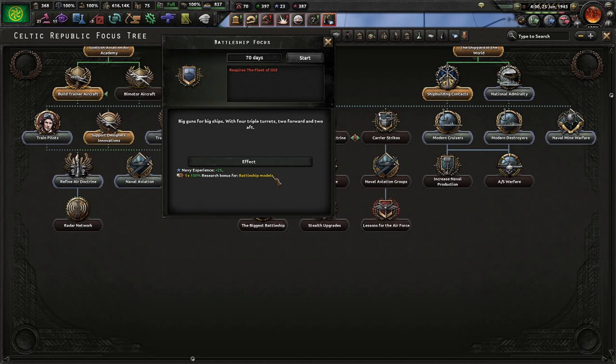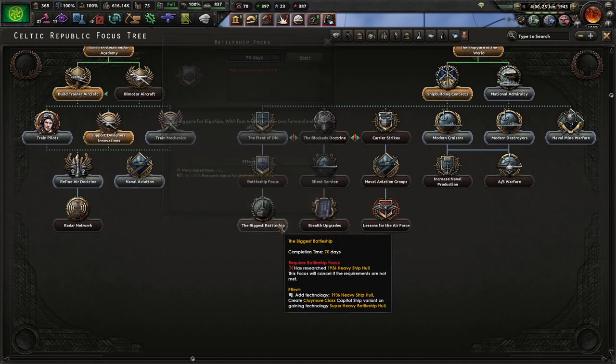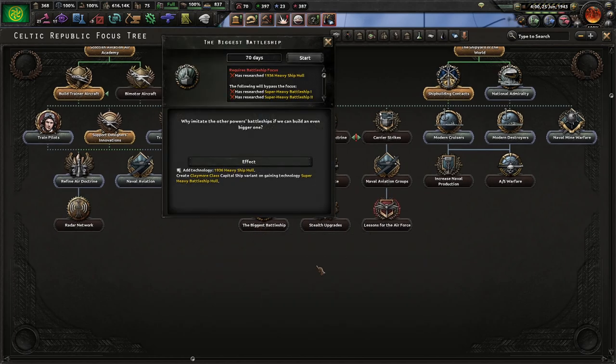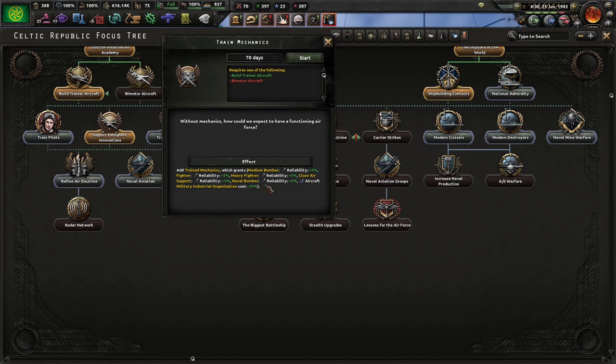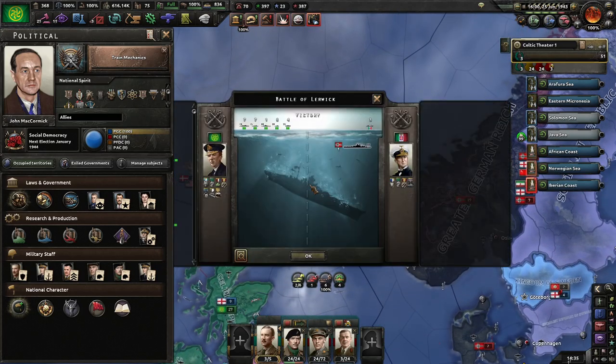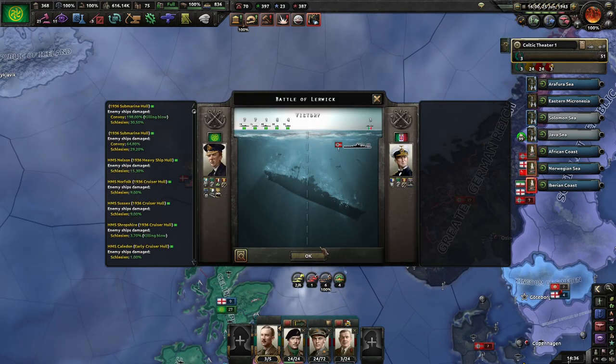Big guns for big ships - four triple turrets, two forward and two out. Not sure what that's a reference to, but it feels like it is one. The biggest battleship. And this means our planes will be even more reliable and less likely to crash and explode on takeoff.